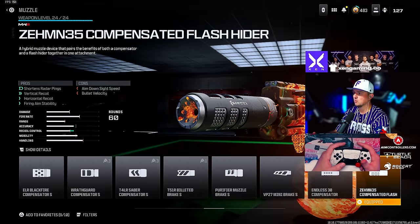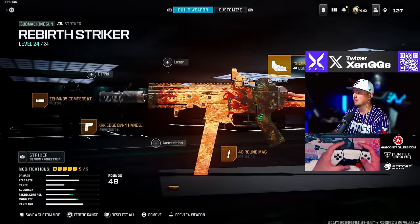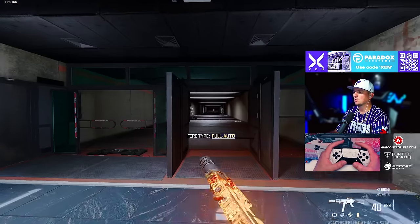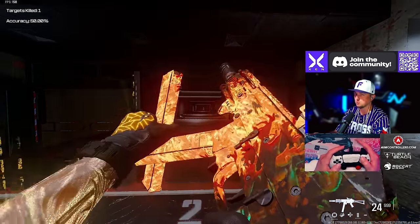For the Striker we're going with the Zimmer 35 Compensated Flash muzzle, the XRK Edge Hand Stop, the 48-round mag, the Jack Glassless optic, and the Lockman MK2 Light Stock. The great thing about the Striker is very little recoil, it hits very hard, and it can also be used as sniper support.